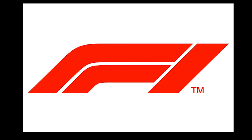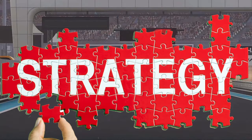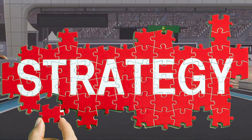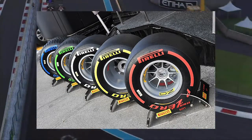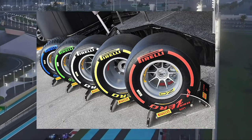Hi and welcome to How To F1 with me Brown202. In this video we're talking about strategy in an F1 race and on the F1 game. In its simplest form, strategy is the tyres used in a race and the number of stops that a team and driver does in the race.